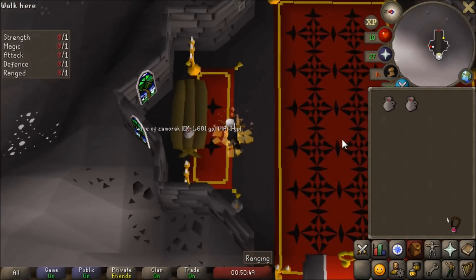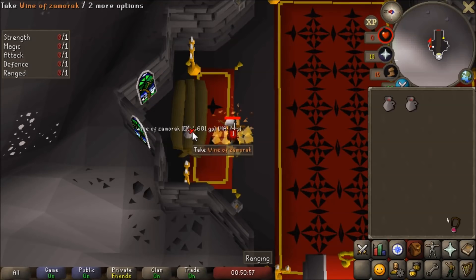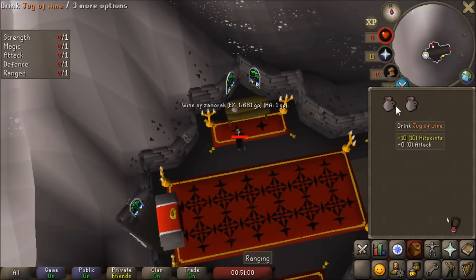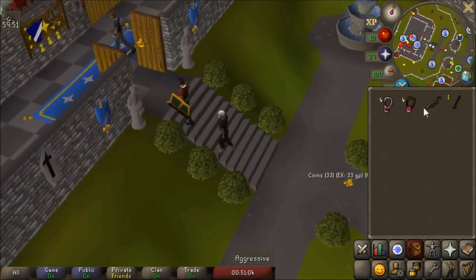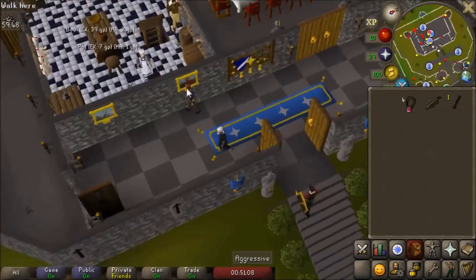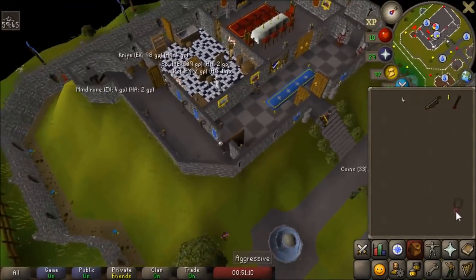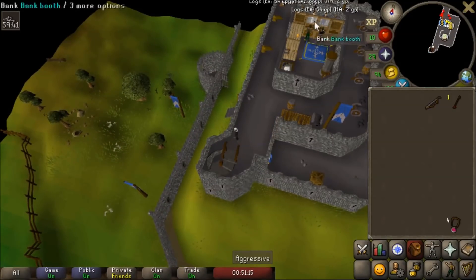What you want to do is try to grab this Wine of Zamorak here and it will hurt you — you just keep grabbing it, it'll hit you for one each time. We have the Protect Item prayer now, so let's slap that on. Then we will die and respawn over in Lumbridge with all of our stuff. I lost my wines, but it doesn't really matter. I brought a Glory — not sure it's super important because I'll probably never escape. You keep all your stuff as long as you're not an idiot like me and lose 20 bronze arrows. It makes it way faster to get back and bank.